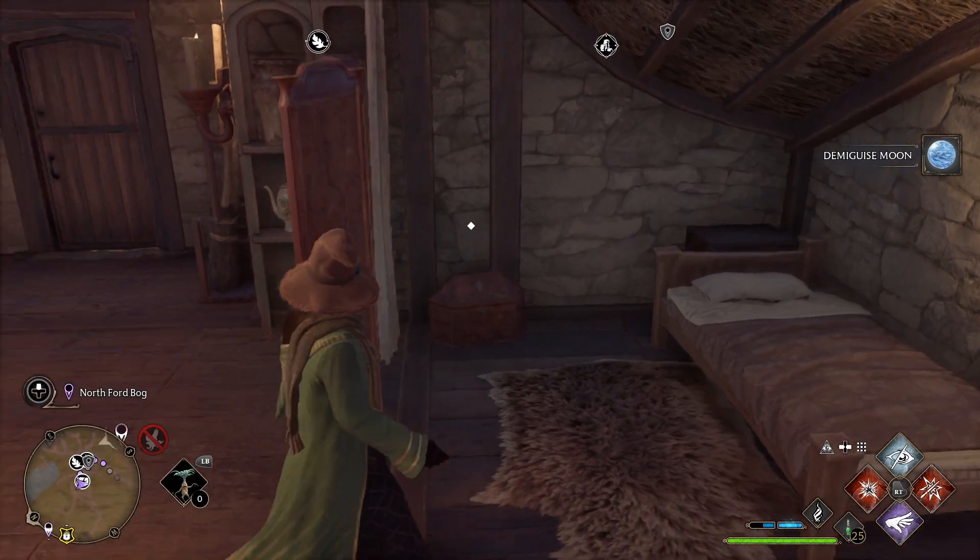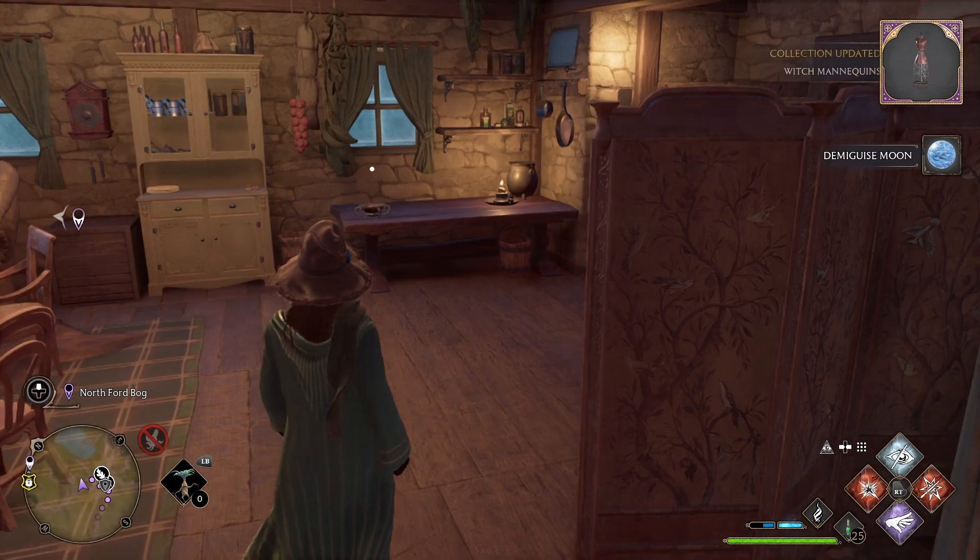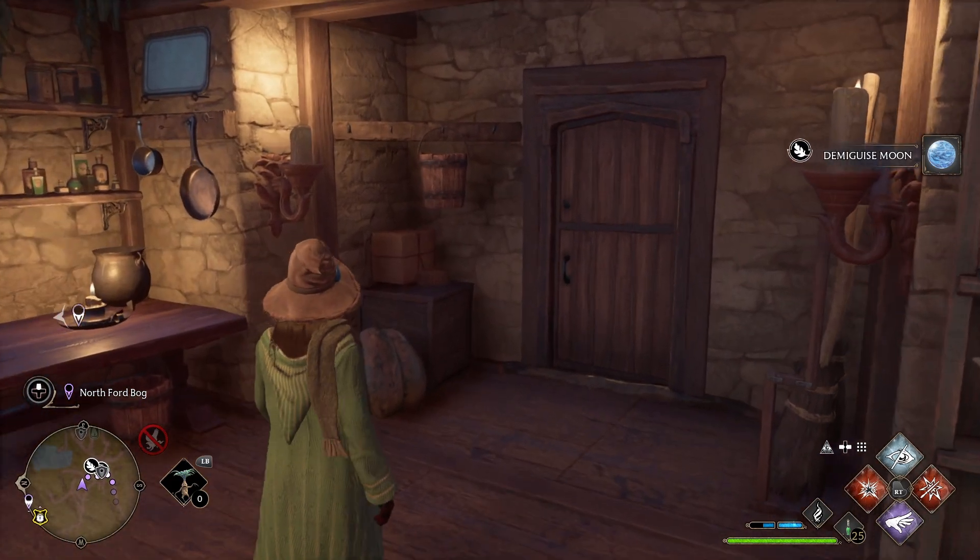The last collection chest is on the other side of this little thing. Grab that and that is the last item for Brockburrow.